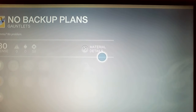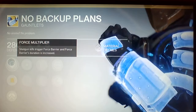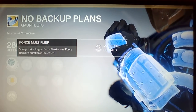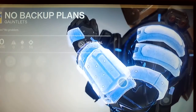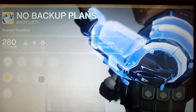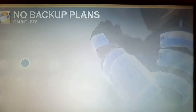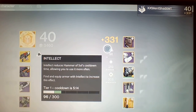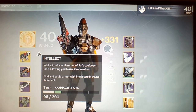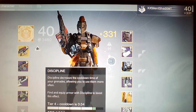First, let's go over No Backup Plans. We have Force Multiplier - shotgun triggers force barrier and force variation increases - so that is pretty sick. It looks like a holographic kind of feature. Then we got Twist Fate and Infusion, and we got increased discipline.